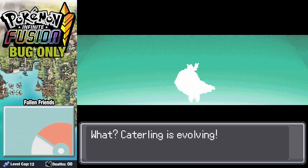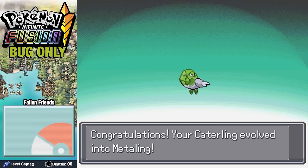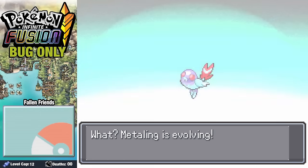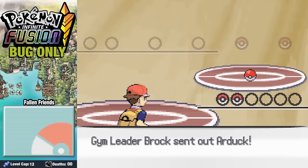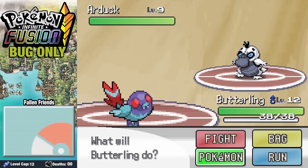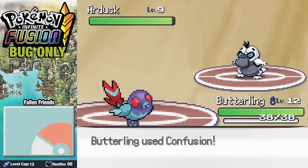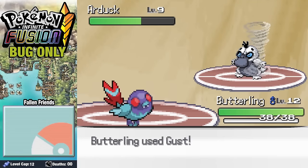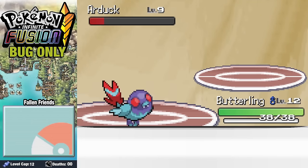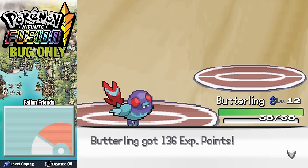Before facing off against Brock, our Caterling starts evolving — first into whatever this is, and then once again into whatever that is. With our team set, it's time to take on Brock and his Steel Pokemon. He starts off with a regular Ordinary Duck and we send in Butterling. Going for a Confusion, we don't do that much damage, but we do fortunately get the Confusion off and he smacks himself in the face. Following up with a couple of Gusts, we manage to take the Duck down as he continues to just punch himself in the face.